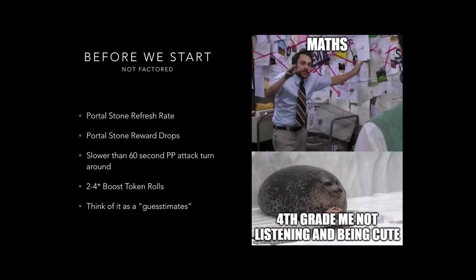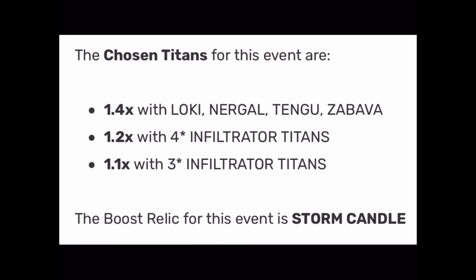Before we start our math, remember I do not factor in a Portalstone refresh rate or Portalstone reward drops — I have no idea how many you're going to get. If it takes you longer than a minute between attacks, that's going to mess up the time. And I do not count the 2, 3, or 4-star boost relics — I just use 1-stars because my luck is horrible, so I'd rather give the worst-case scenarios so you can be pleasantly surprised. As always, we look at our boost titans first: a 3-star infiltrator titan gives a 1.1 boost, a 4-star infiltrator gives a 1.2 boost, and for the top boost of 1.4 you're going to do that with Loki, Nergal, Tengu, or Zabava. If Loki's trinket works, it'll give you a 1.7 boost — awesome. The boost relic for this event is the Storm Candle.